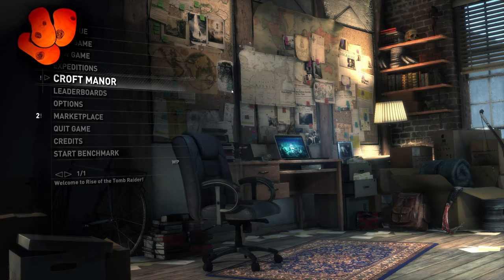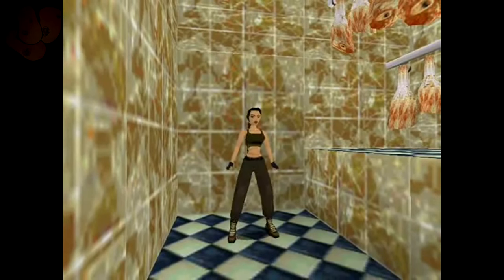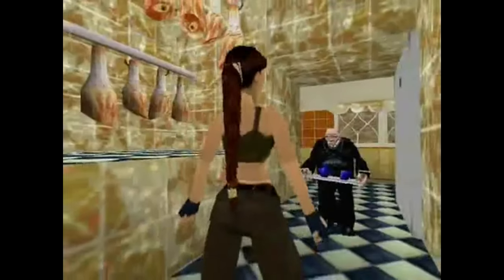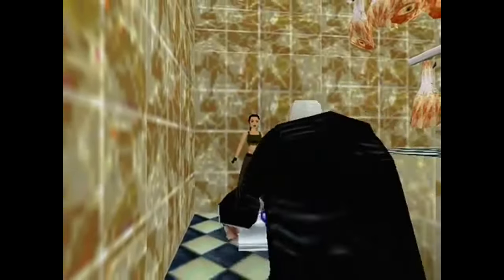Well, here we go, this is the big one. At some point in the recording of this series, Crystal Dynamics revealed they had more stuff in the works for Rise of the Tomb Raider, and they dropped this bad boy into the game: Croft Manor. Croft Manor is a feature of most main series Tomb Raider games across all generations — Generation 1, 2, and now finally Generation 3 also.